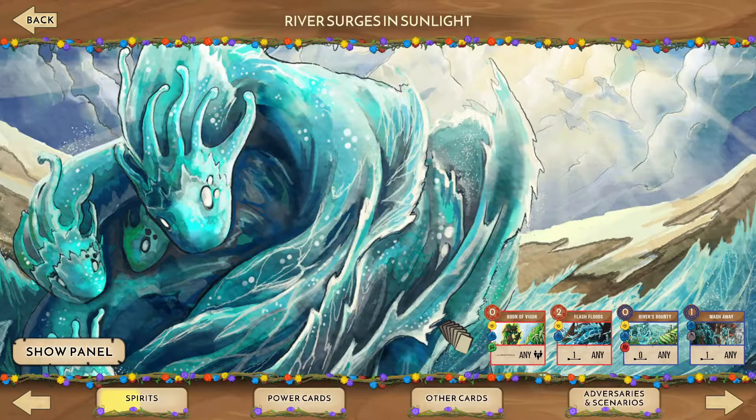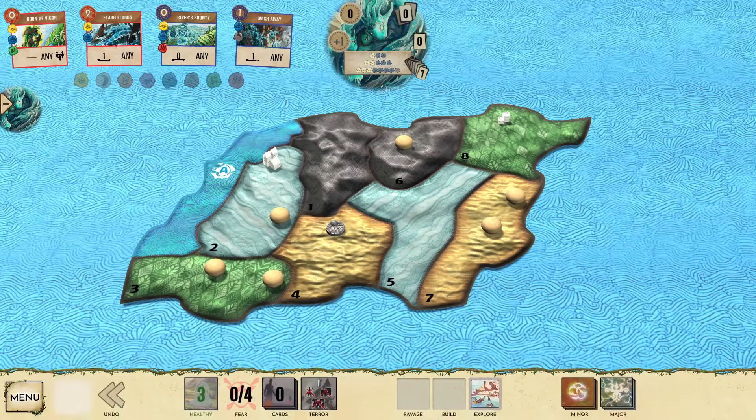As a low complexity spirit, I'll be using the power progression deck and disabling the Branch and Claw expansion to simplify our decisions during play. Alright, let's begin.